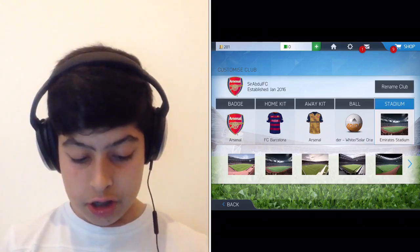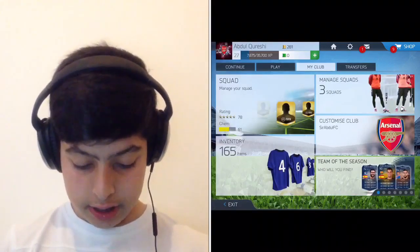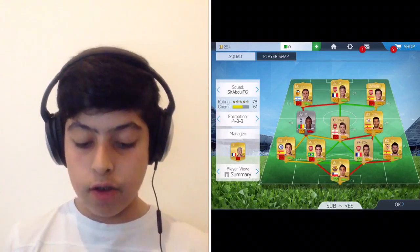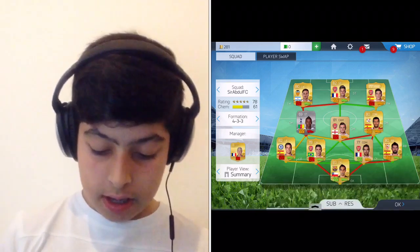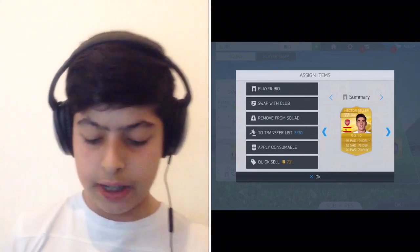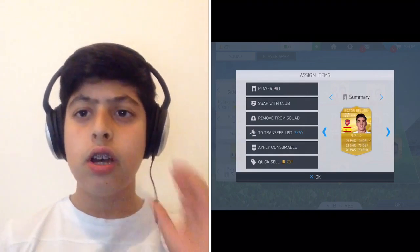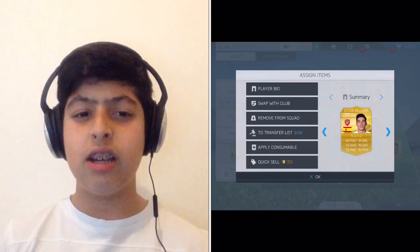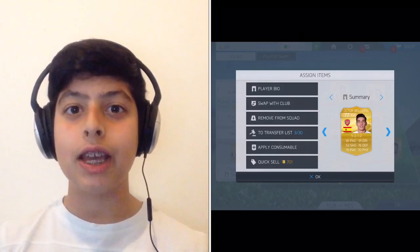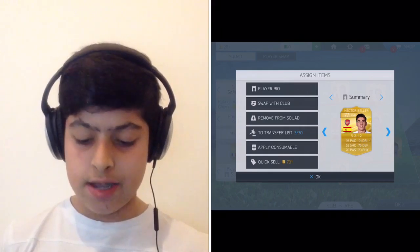Let's show you my squad - it's pretty crap right now. I've got Hector Bellerin, and I've converted him from right back to right wing because of his pace. He was pretty cheap - I got him for like 2k, which is a real bargain.